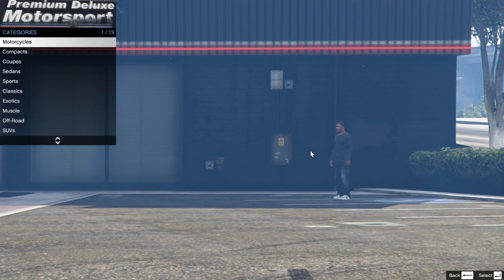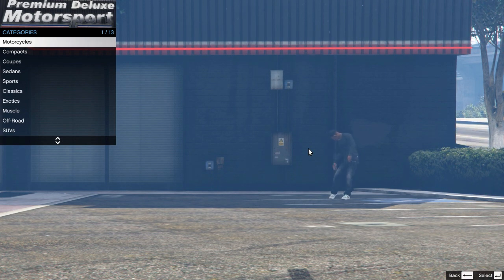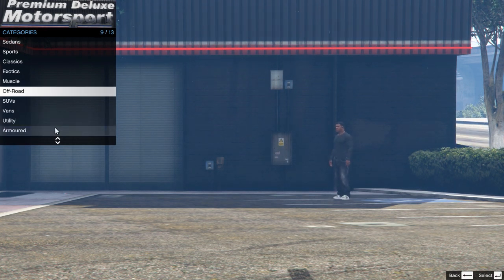It's not quite the showroom — we're in the parking lot — but you can select cars from here. If you want to be in the showroom of the car dealership you can set that in the config file, but personally I prefer it out here because you get more light from the sun and can see the cars better. We have a lovely menu of all the vehicle categories: motorcycles, compacts, coupes, sedans, sports classics, exotics, muscles, off-road, SUVs, vans, utility, and armored vehicles.